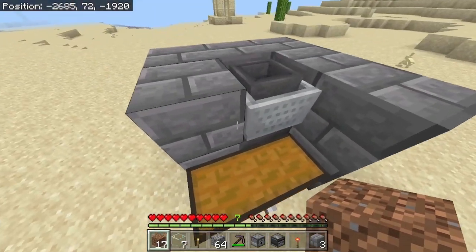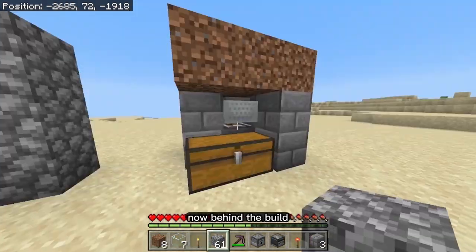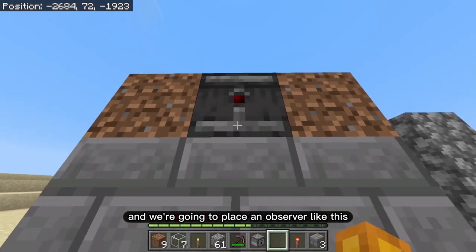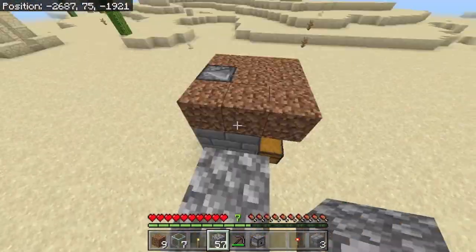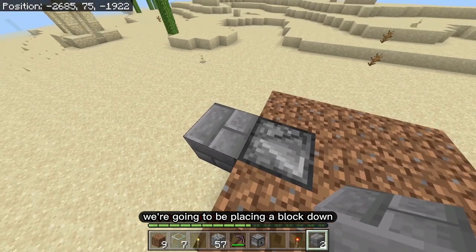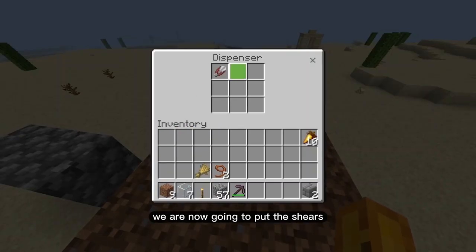Now place down the dirt — on top of the stone bricks place a three-by-three of dirt. Behind the build, remove the one middle dirt block and place an observer. The red dot has to be facing this side, and the arrow on the platform should be pointing away from the build. Behind the observer place a block and a redstone torch, then place the dispenser on top of the observer and put the shears inside the dispenser.